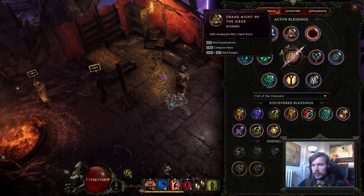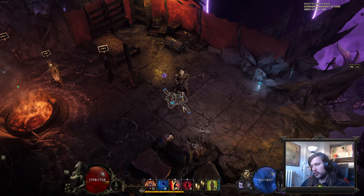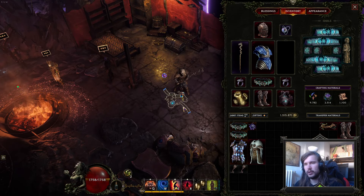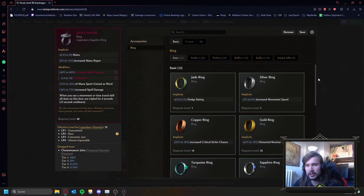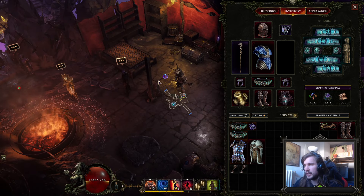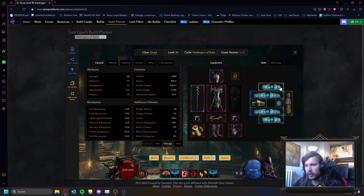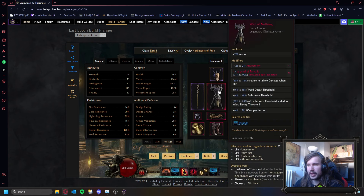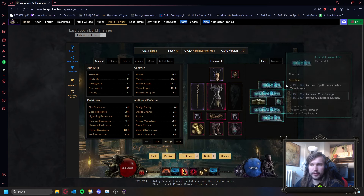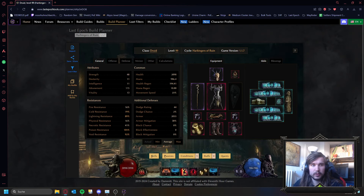That's pretty much everything I wanted to talk about — just a quick video on how you can gear your high DPS Storm Bolt variant. I will put the current setup as a Build Planner into the comments so you can take a look. I'll just put one planner, not one for all options. Thanks for watching, see you on the next one.